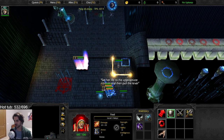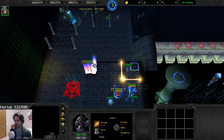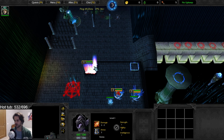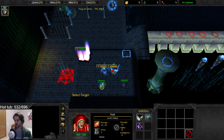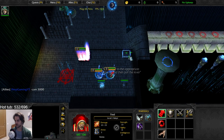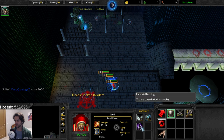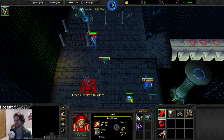One attack does 23 damage. Armor is low, HP is 100. 'Set your life to the appropriate amount and then pull the lever.' Click on the pressure plate. Don't hit her yet — let's figure out the clues. The note has something in it. There's also a fountain.